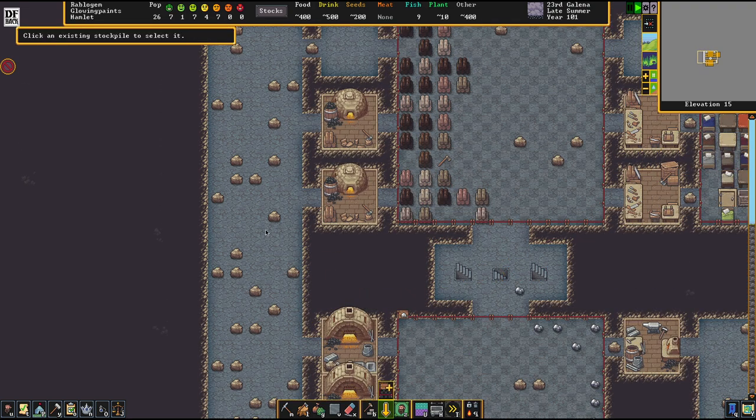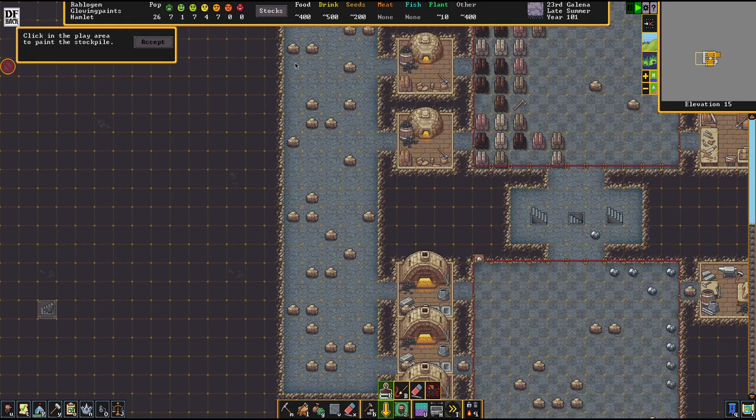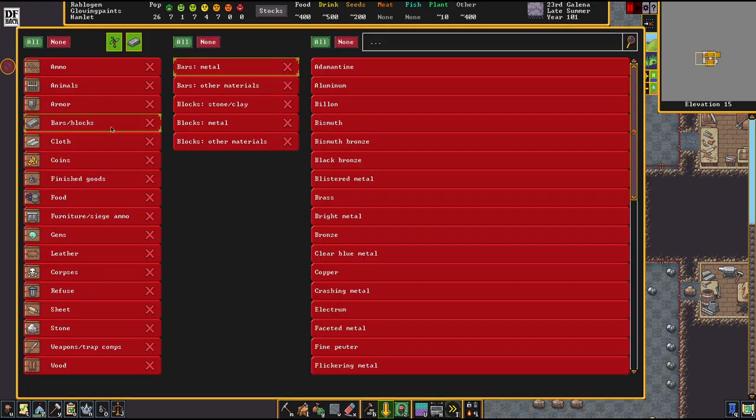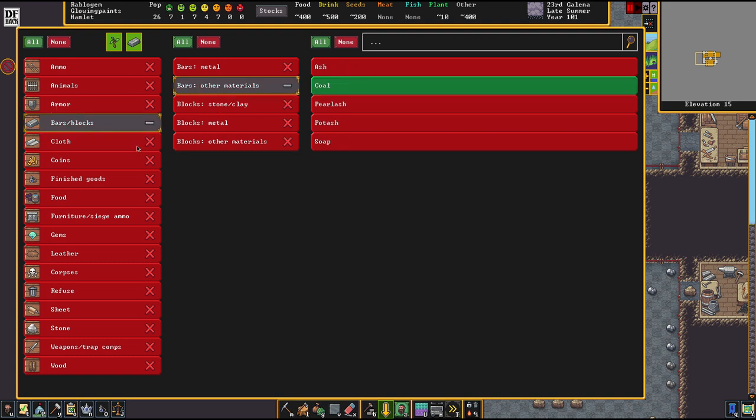The first thing I want to do here is set up a stockpile zone, and this will be a stockpile zone exclusively for fuel. We're going to store bars of coal in here, and that's also storing charcoal.